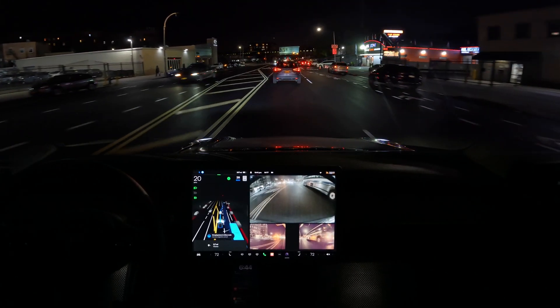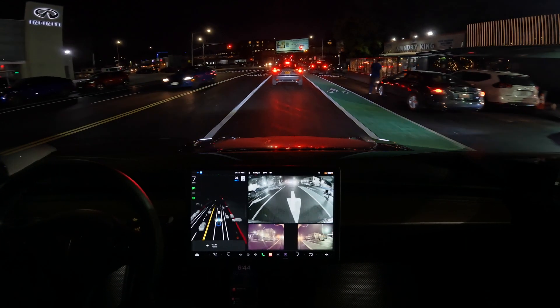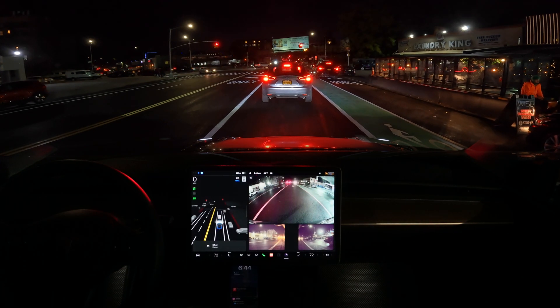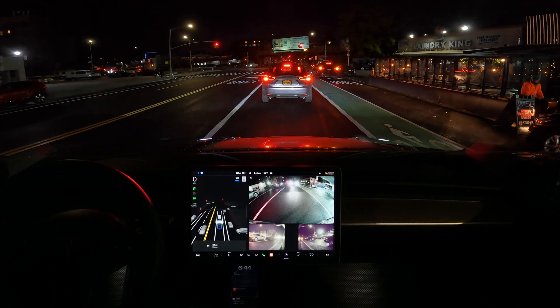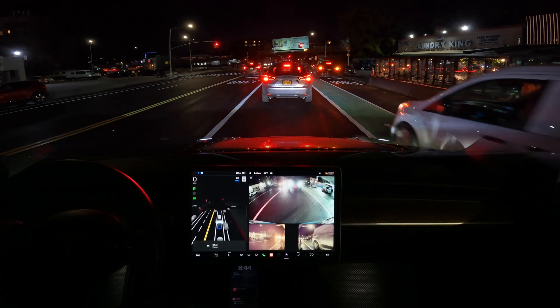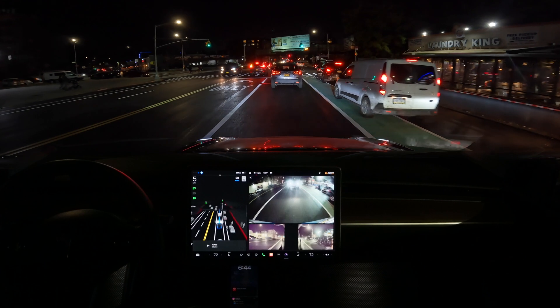Now we're just going to go straight. No, beta — don't go there, it's a bike lane. But that's a new road, and the beta can see that. We're going to go straight — 0.7 miles straight. Let's see how the beta performs because I believe on my route there are going to be some double-parked cars. Let's check that. Okay, green light of course.